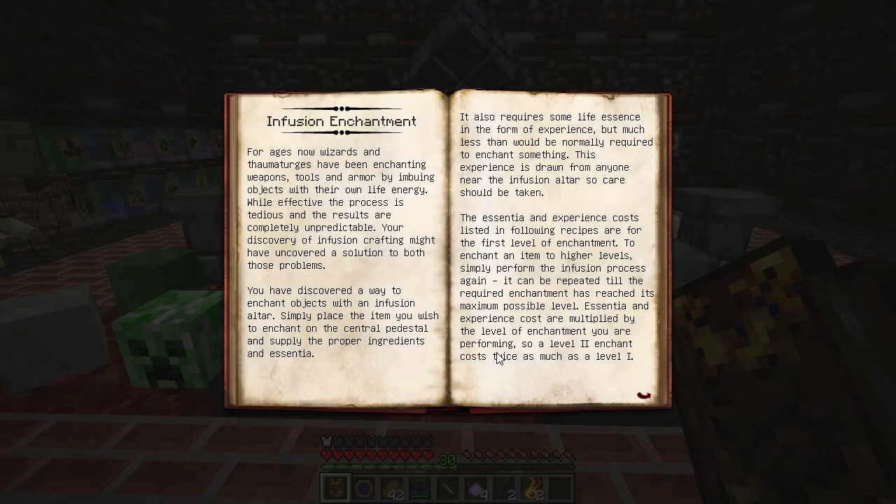Infusion Enchantment is an alternative to the Vanilla Minecraft Enchanting System. It's an involved process, but it allows you to pick and choose your enchants, rather than the randomness you get from Vanilla Enchanting.